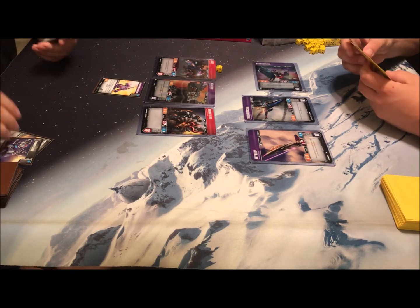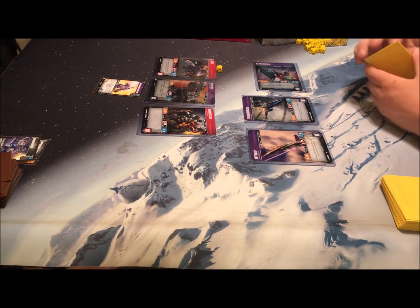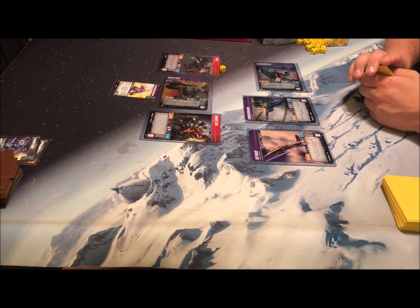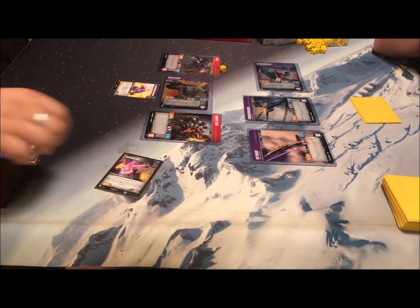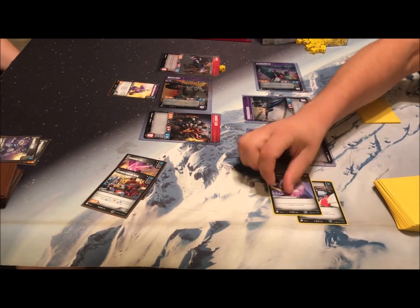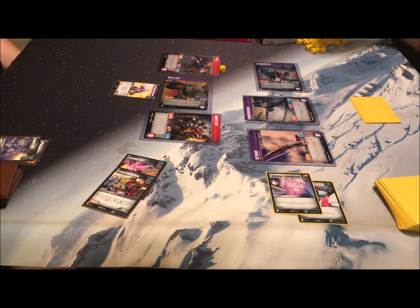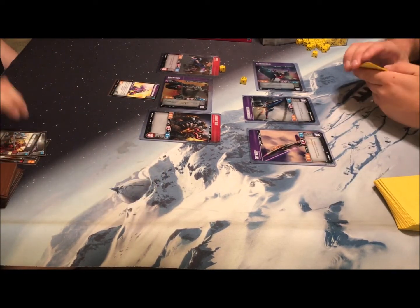I'm going to attack Starscream with Megatron. When you attack you tap your character and you can only attack untapped characters. At the beginning of the game you basically get a choice because there's no untapped characters yet. Blue, blue, blue, or orange — so three, but you have Pierce six, so you're dealing at least five. That common Megatron is pretty good.